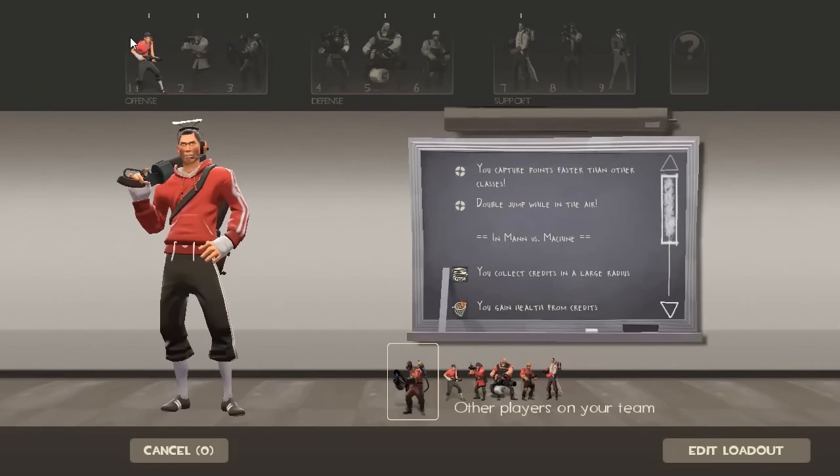Hey guys, Phoenix here with a quick video on what to load out with and what to look for when you're joining as a new player in MBM. So we have a Scout, Soldier, Heavy, NG, and Medic. We're gonna want a Demoman — that's usually the perfect layout.